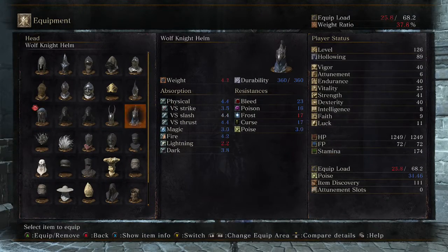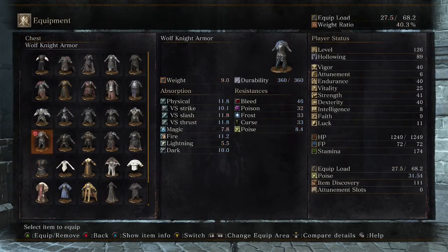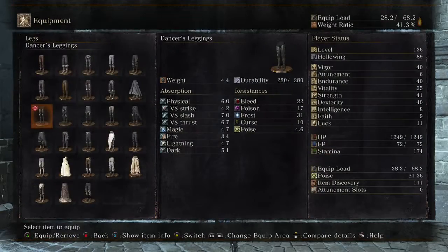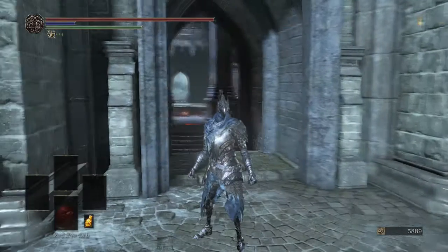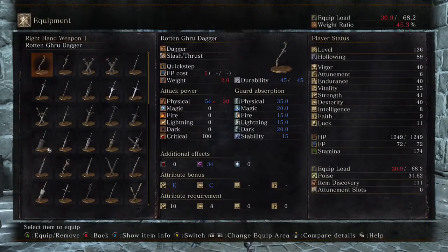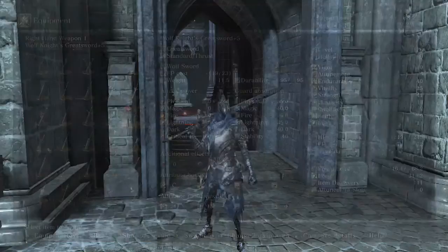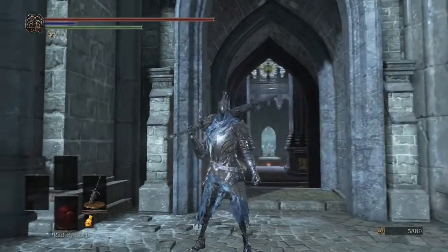The last set is the Wolf set. It's similar to Artorias from the Dark Souls 1 DLC. You can even equip the Wolf's Greatsword and then you have the entire cosplay done.